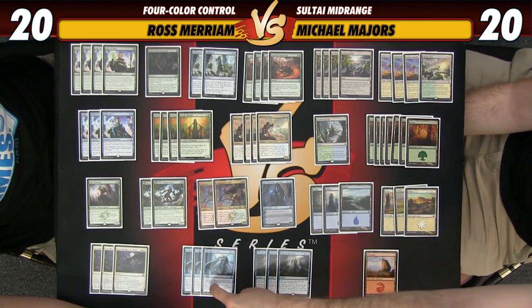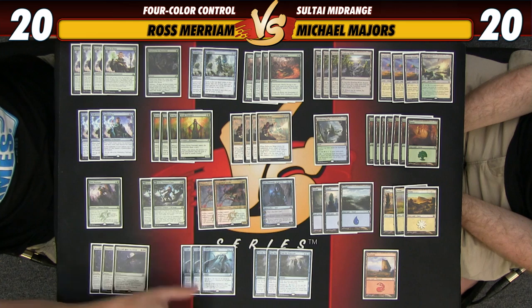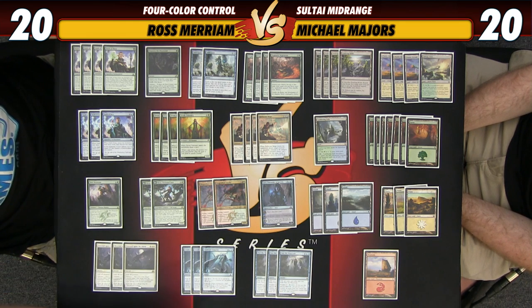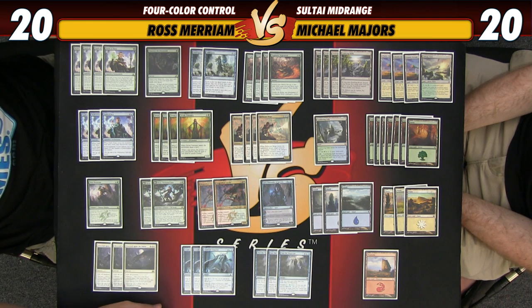Hey everybody, here with the deck tech for the deck I'll be playing in the versus video this week. It is a sweet little brew that Zoltan Tucoli took to the top 32 of Grand Prix Taipei last weekend. We are calling it Four Color Control, but it is a bit of a control-ramp hybrid. It's a Crush of Tentacles deck — it is very much built around Crush of Tentacles, although it also supplements the power of Crush with Descend Upon the Sinful as another sweeper that leaves behind a sizable body.